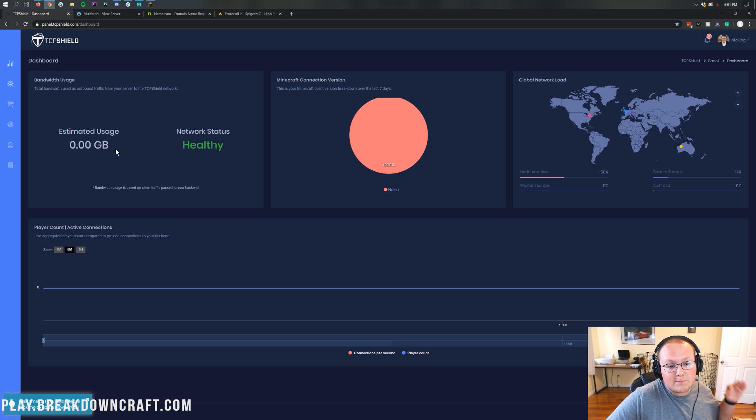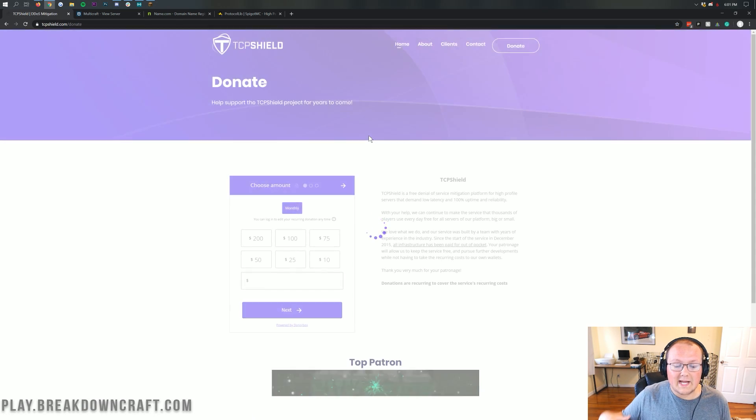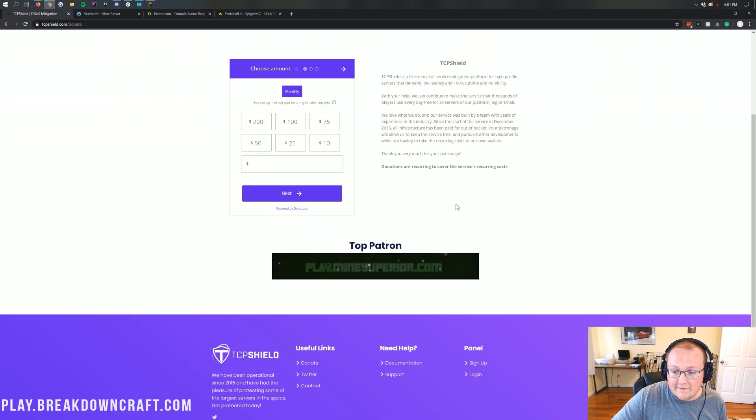TCP Shield is 100% free DDoS protection. They are supported through donators via their donate system — you can go there and donate. Some huge servers use this service. Specifically, MindSuperior, which many people know — it's a huge server — and they are the top patron. They support TCP Shield because it helps them out so much, and TCP Shield gives them the top patron listing.